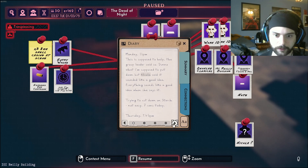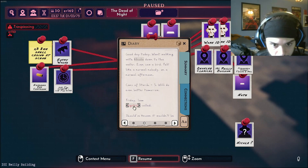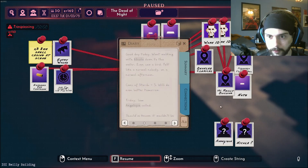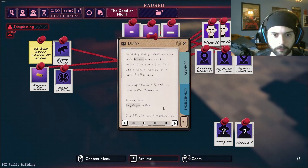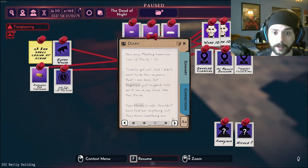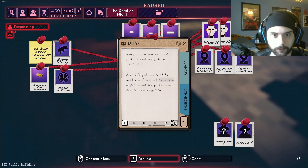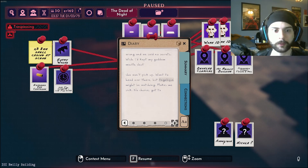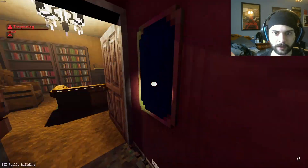Trying to cut down on starch. Not easy - seven cans today. Good day today - went walking with Nicola down to the water. Even saw a bird. Felt like a normal nobody on a normal afternoon. Five cans of starch - he's doing better. Angelique called - ooh, another name. Friday 1 AM, Angelique called. Should have known it wouldn't be this easy. Meeting tomorrow. He drank hella starch. Tried to get out, said he didn't want to do this anymore, that he was done. But Angelique just laughed - told me it was in his blood like the starch. Hope Nicola's safe - shouldn't have told her anything, but they knew something was wrong. Makes me sick. I think Angelique's my current suspect.